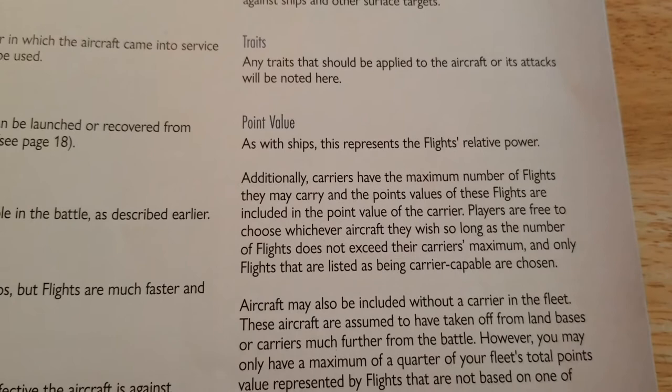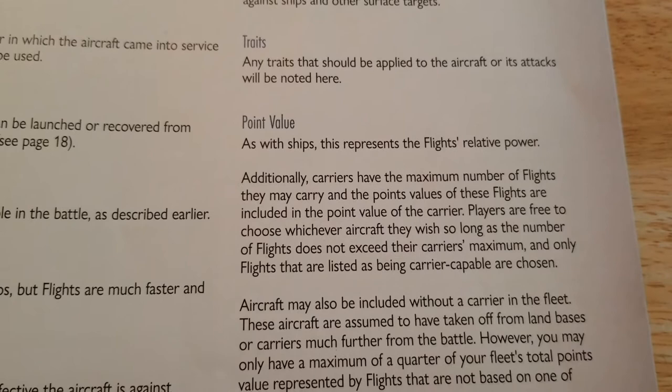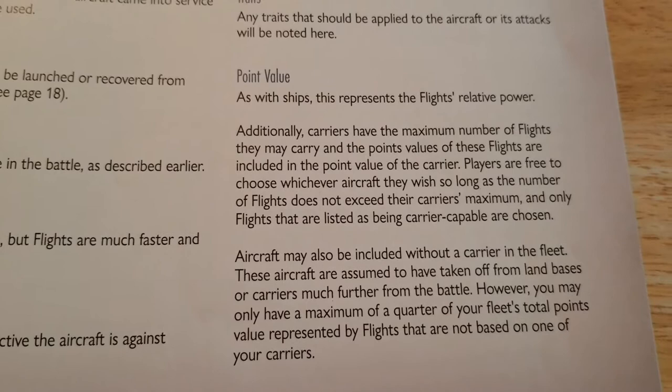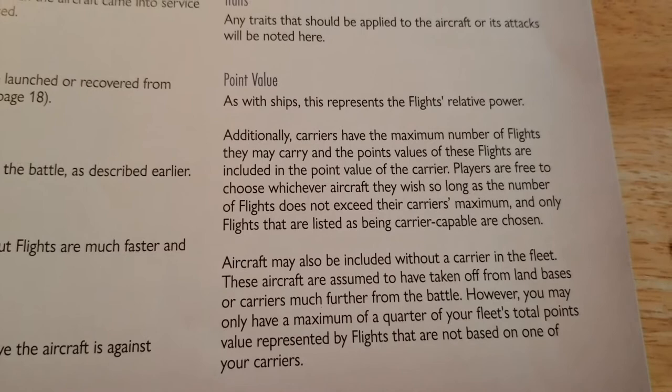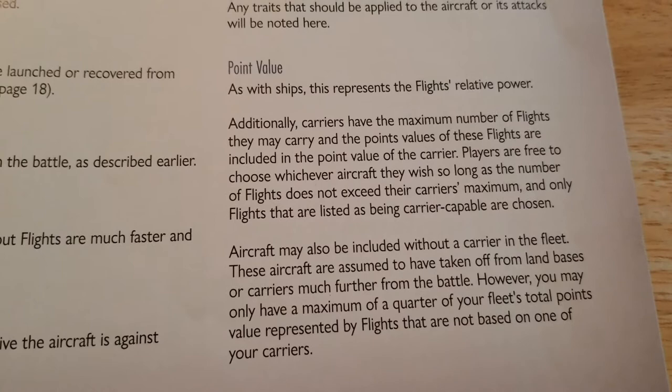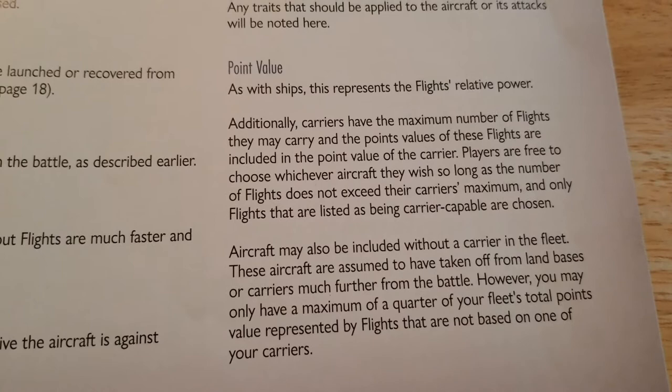The point value represents the flight's relative power. Carriers have a maximum number of flights they may carry, and the point values of those flights are included in the carrier's point value. Players are free to choose whichever aircraft they wish, so long as the number of flights doesn't exceed the carrier's maximum, and only flights listed as carrier capable may be chosen. You can divide up flights of fighters, bombers, dive bombers, and torpedo bombers as long as you don't exceed the carrier's maximum allotment.